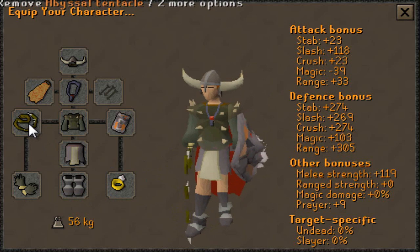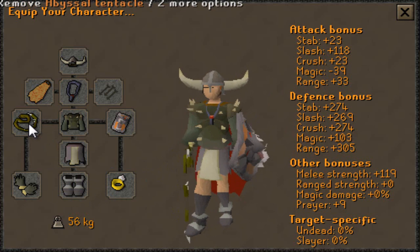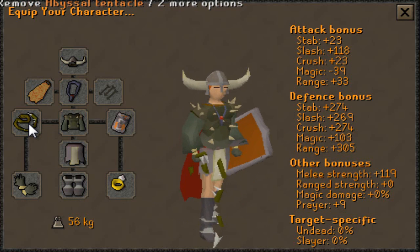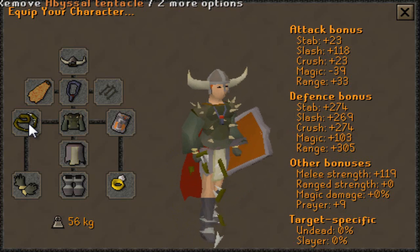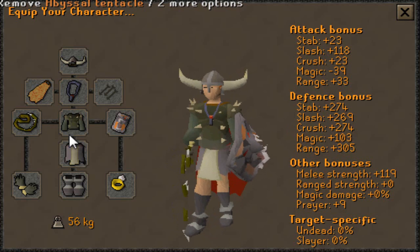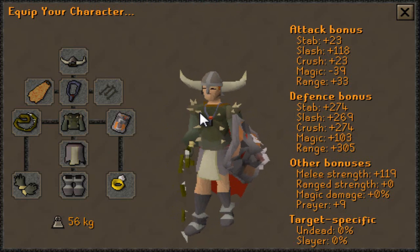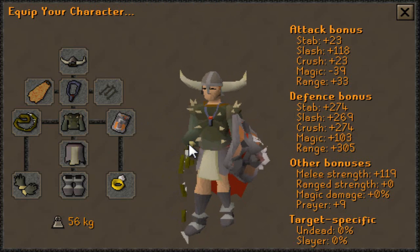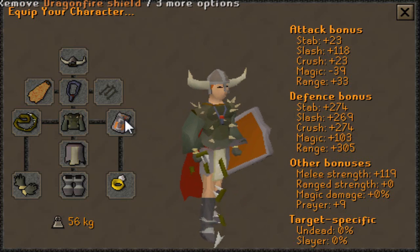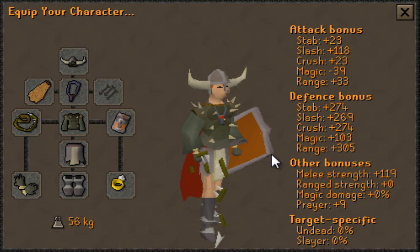Next is Barrows Gloves and an Abyssal Tentacle. I used to not think the Abyssal Tentacle was that much better than a whip, but trust me, you really want to be using the Abyssal Tentacle for soloing — it makes a massive difference. Next is a Dragonfire Shield, which is probably the best shield to use, apart from an Elysian. It's got really high range defense and strength bonus. An Elysian is the best thing to use; a DFS is the next best thing. After that you could use a Crystal Shield, which has really high range defense but no strength bonus.